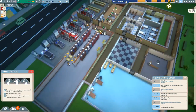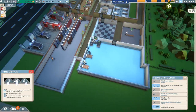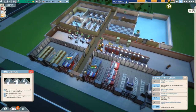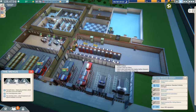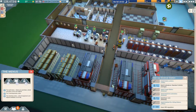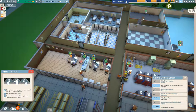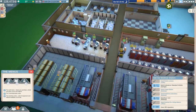Now where were we — we've just finished Don Carlito's trial. Now we're building the medical practice. We've got our ambulances being built and we have a medical hiring desk. Now what else do we need? We need to build a burn unit.